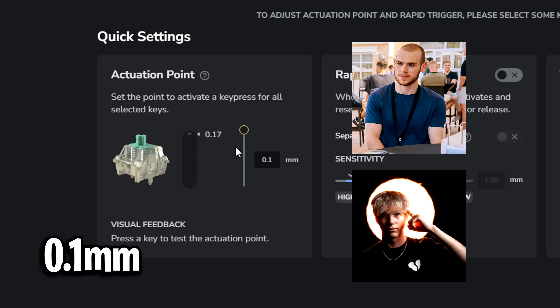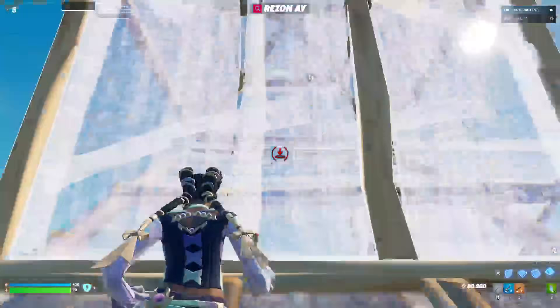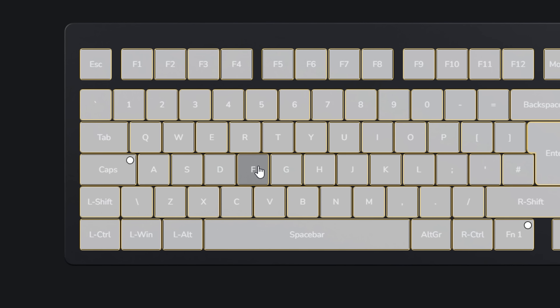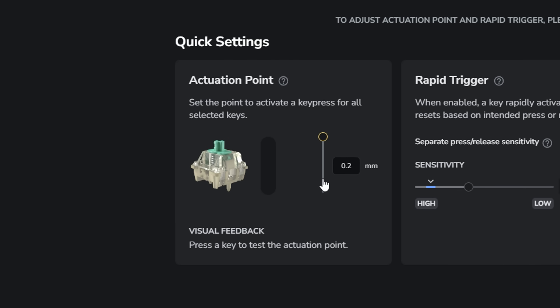The 0.1 setting is the fastest one — pros like Mongrel and Mr. Savage both use this. If you're going to try it yourself, be warned that it is extremely sensitive and will take around 1-3 weeks to get used to. I would recommend only setting a few keys like your edit key first, and don't set all keys to 0.1. It needs to be a gradual process.